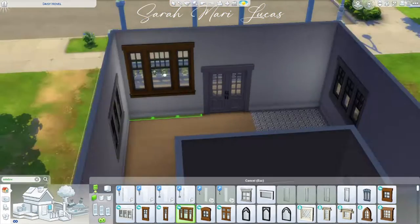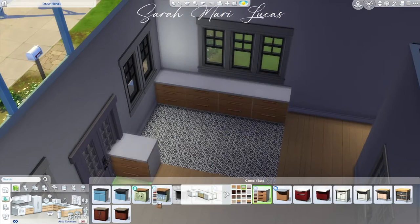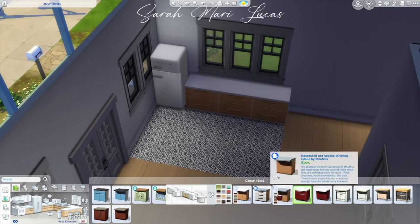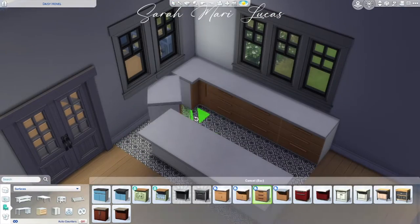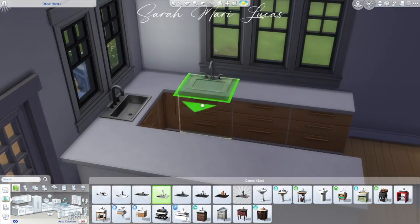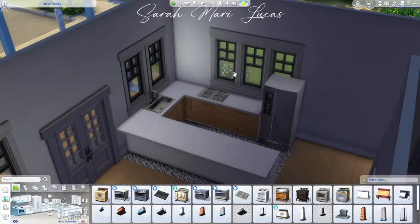For this home I definitely wanted to move the kitchen so that it was on the left side upon entering, rather than being in front. I actually made the area where the kitchen used to be into an office, because I always like to make offices. I decided to make a U-shaped kitchen that was open to the living room, and I added in some newer windows to bring in more light and make it look more modern and updated.